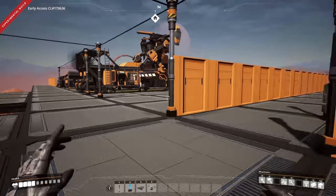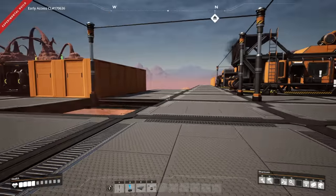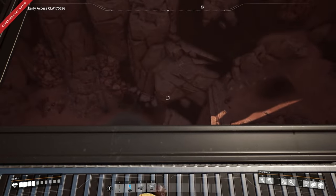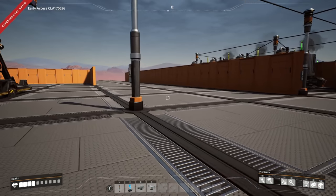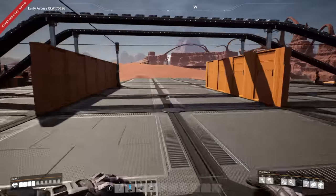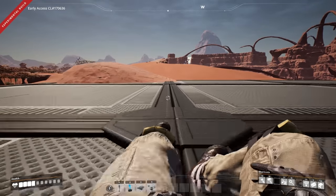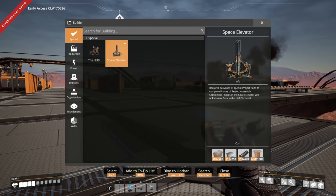What's going on everybody, welcome back to some more Satisfactory. So today I had an idea — and ideas are dangerous — but I had an idea and I want to try it. If this works, this could be the entire design of the factory, which means that this area right here is actually going to become the main factory because we need to build the space elevator.